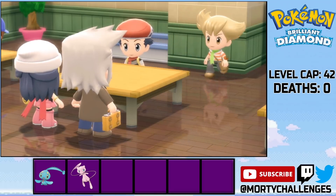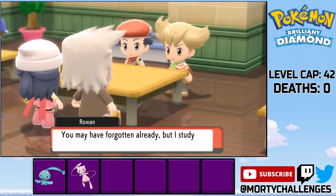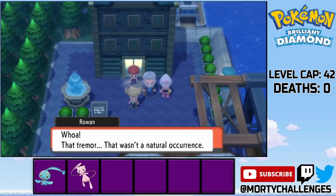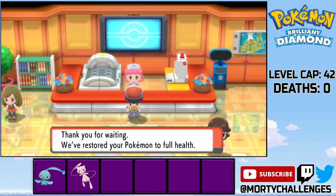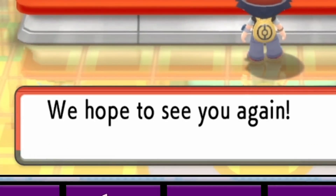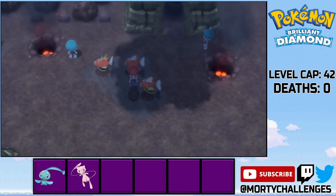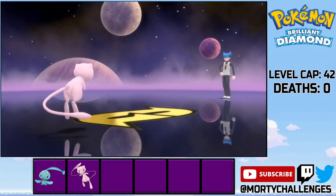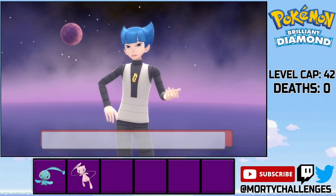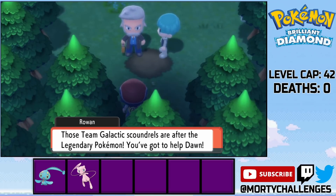We then meet up with Professor Rowan, who gives us the grueling task of checking out a lake. Finally, the first rest on this adventure. Of course some drama would happen and we can't just sit back with our feet up. We then discover the source behind the disruption was Saturn, so we have to obliterate him for ruining our chance at a holiday. We then have a load of scallywags and scoundrels to deal with for Rowan and Dawn.